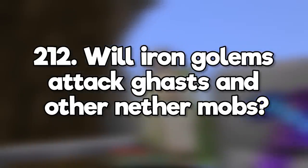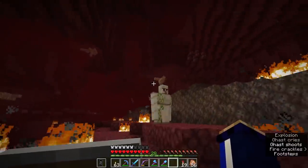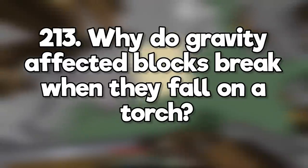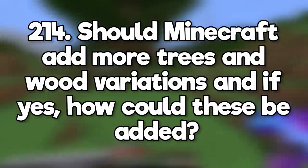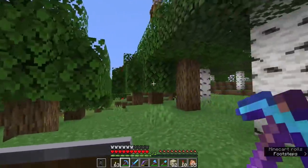Will iron golems attack ghasts and other flying mobs? They can't really attack ghasts because it is difficult for them to track flying mobs, but anything else hostile is fair game. Why did gravity-affected blocks break when they fall on a torch? They can't land in that block space because there's something already placed there. Should Minecraft add more trees and wood variants? They've just added two new wood types in the nether, that's a good start.